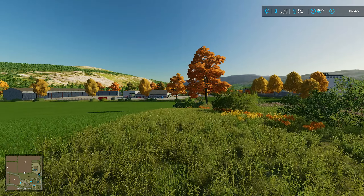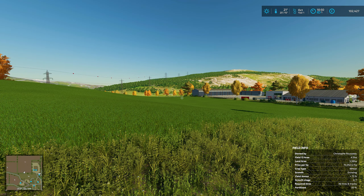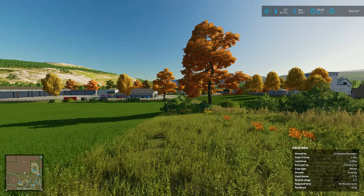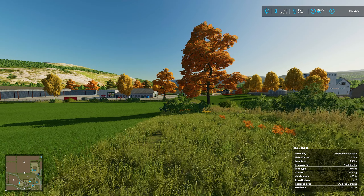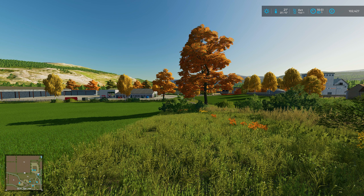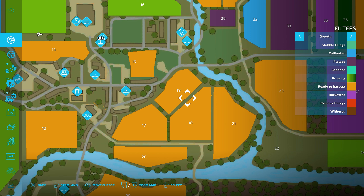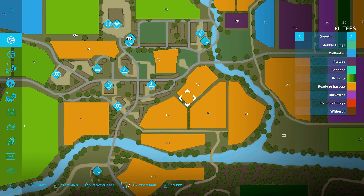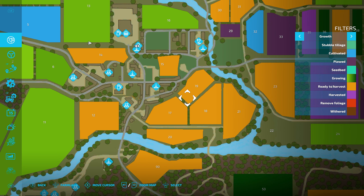We're just going to do some contracts in this episode, and then I'm hoping by the time I record the next episode we should have some comments about what field to buy. If nobody comments to let me know what field to buy, I'm more than happy to just have a look and buy something myself. I initially said I think field 19 could be a good one - it's a grass one at 53,000 and we've got the money for it now.